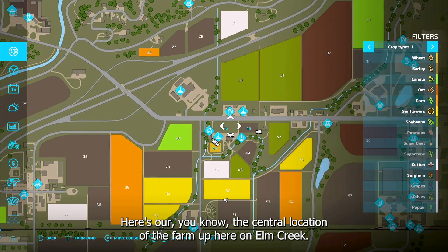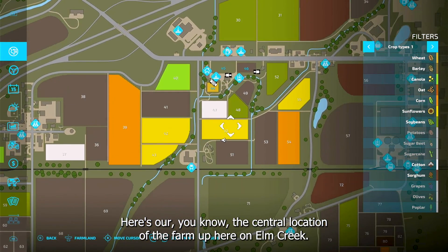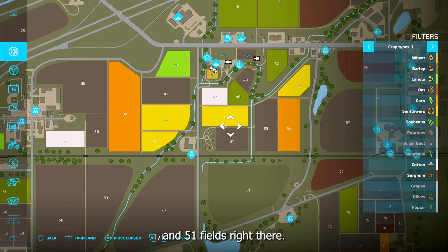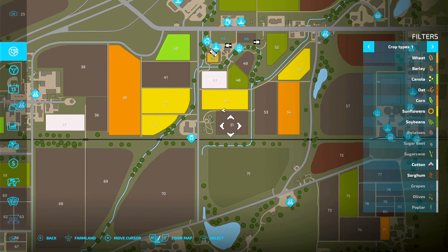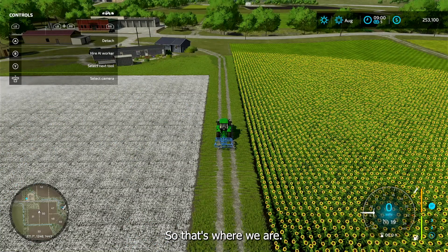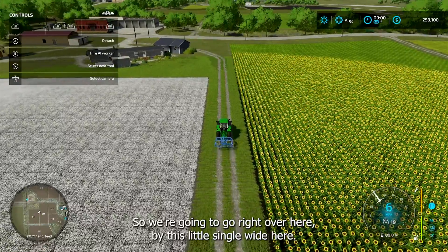Here's the central location of the farm up here on Elm Creek, and we're right down here between fields 50 and 51 right there. You'll see some buildings over here — so that's where we are.